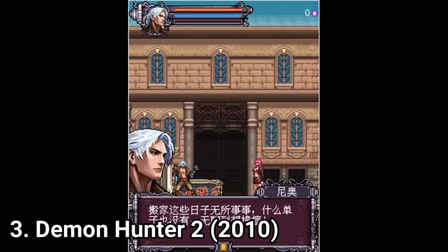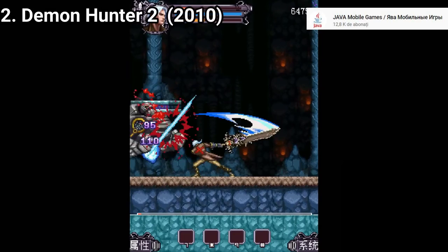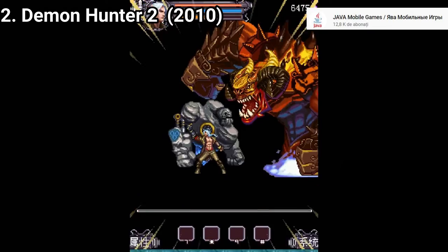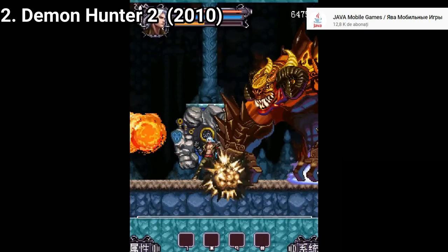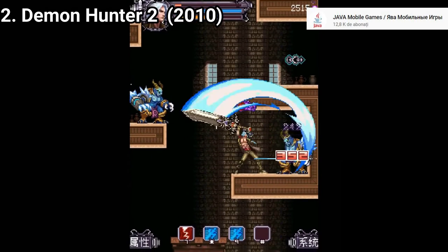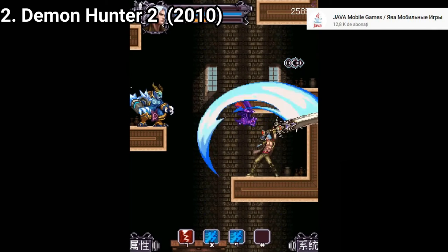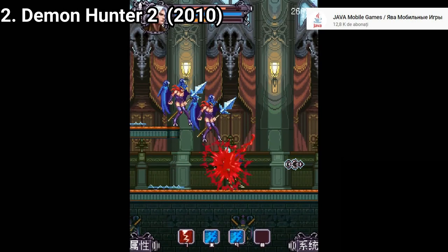Demon Hunter 2 takes a masterpiece and expands on it. The graphics have been improved, the game is now more explosive, it has more particle effects, sprites look better, you get 4 special moves instead of 3, and the game is longer, taking you around 3 hours and a half to finish — about the average length of a PSP game. As a personal note, I liked the first game more because it felt that the pacing was better there.